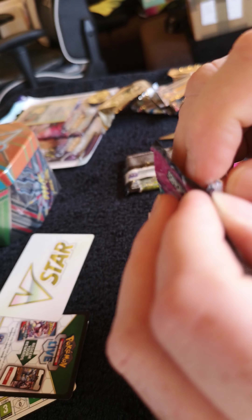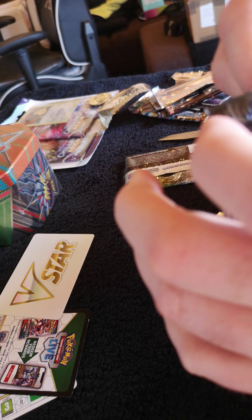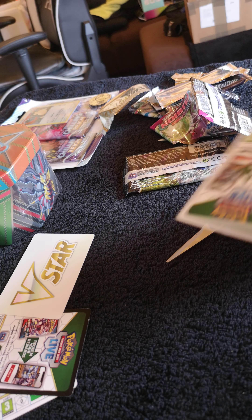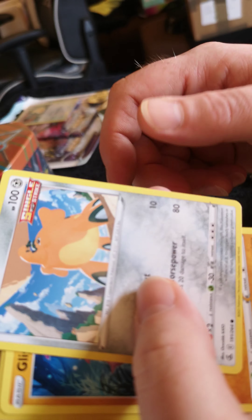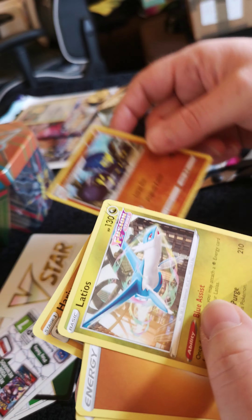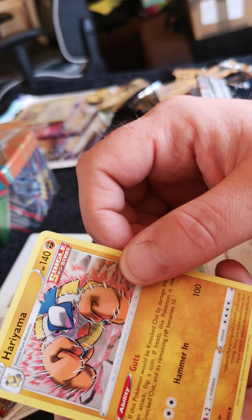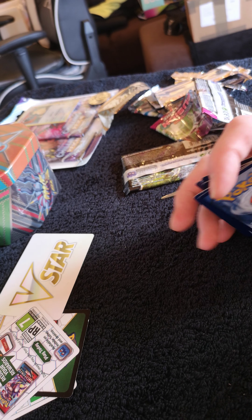Next pack — a bit difficult to open, so I just gently cut the top. Got the code card, Shellder, Pholtop, Houndoom, Sage, Kubfu, Gliger, Crabominable — well that's pretty nice — Flaaffy, energy, Pokeball, Ponyta, also pretty cool, and Hariyama. A couple of new cards I don't have in that set either.